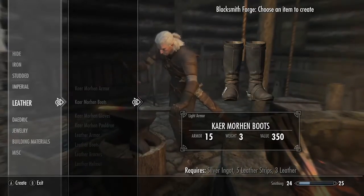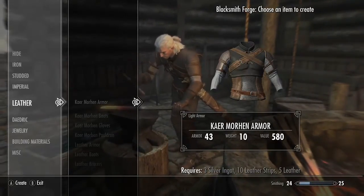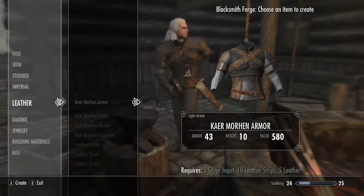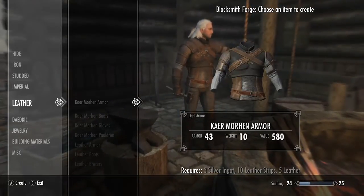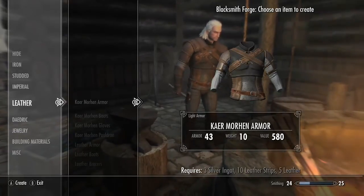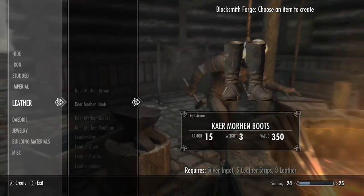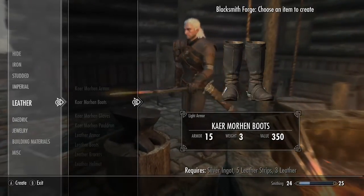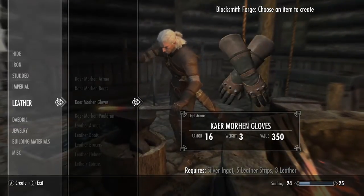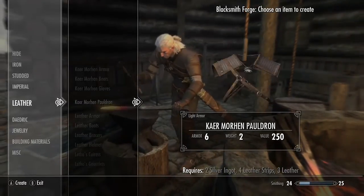In terms of armor, it's not as tough as steel armor but it's better than iron armor — it's essentially leather armor, so it's pretty good. It's a good beginner armor and not that hard to craft. For the actual armor piece you're going to need three silver ingots, ten leather strips, and five leather. For the boots you're going to need one silver ingot, five leather strips, and three leather.